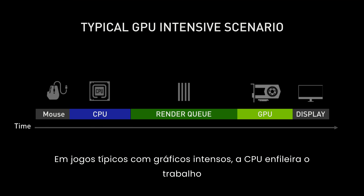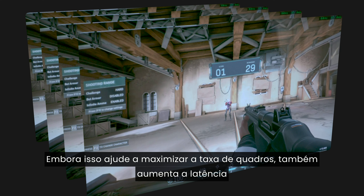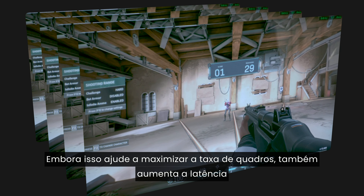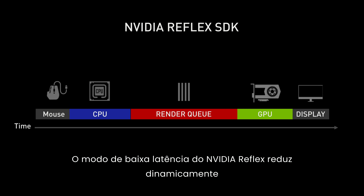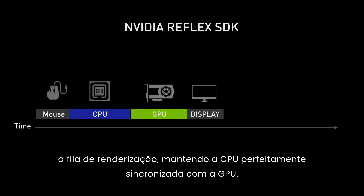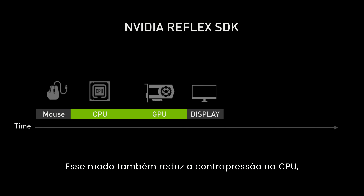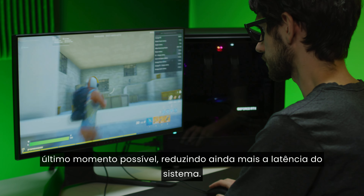In typical graphics-intensive games, the CPU queues up work in a render queue so the GPU always stays fed. While this helps maximize frame rate, it also increases latency as frames are waiting in line to be rendered. The Reflex Low Latency Mode dynamically reduces the render queue by keeping the CPU perfectly in sync with the GPU. This mode also reduces the back pressure on the CPU, enabling games to sample mouse input at the last possible moment.